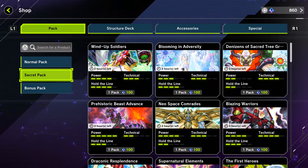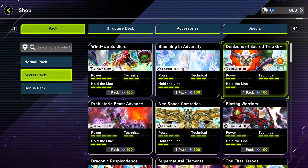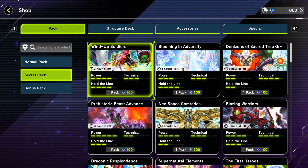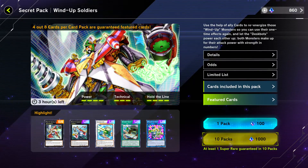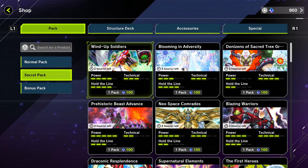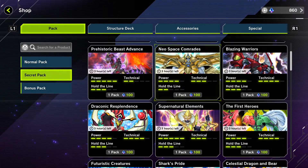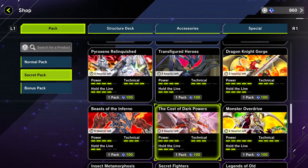Once you get a secret pack, go to the secret packs section — it's random, you don't get to pick. It could be any of them, sometimes they come one at a time, sometimes in threes. Let's say you only got a few packs like Wind-Up Soldiers or Blooming in Adversity — even if those aren't the cards you want, you have to keep buying them to unlock more secret packs. I literally unlocked so many by just going back and forth — it's all random.